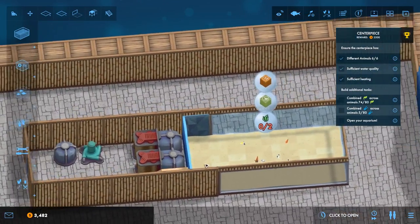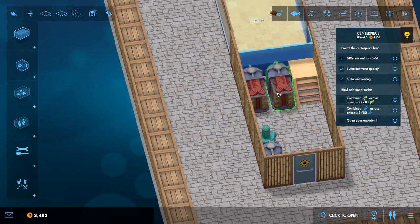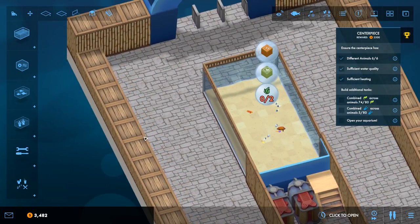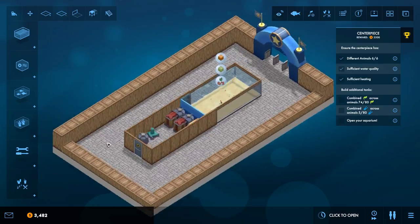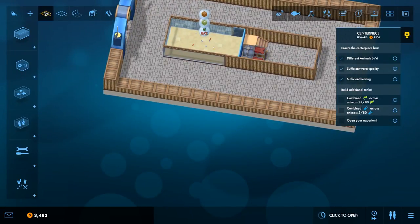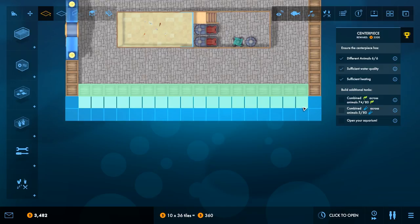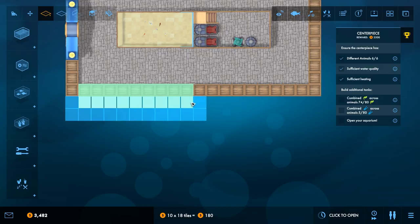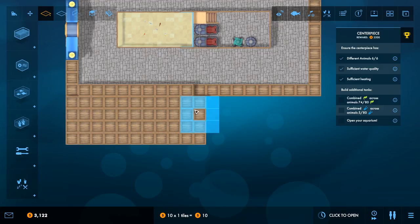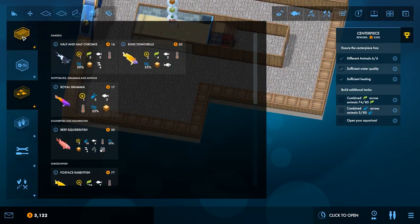I've got a lot to build and we've got 3,400 left - we spent about 600 on that heater. I need to put some more tanks around the place. What I think I'm going to do is build it back a little bit and then have certain tanks protruding forward, which will give me little seating areas that guests can go into. I'm just going to push it back a few tiles and put some little tanks in for various fish species. I don't want massive tanks.